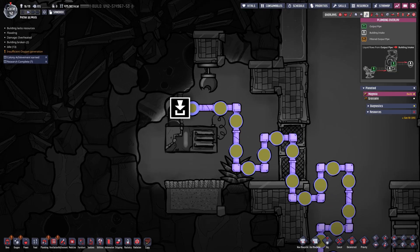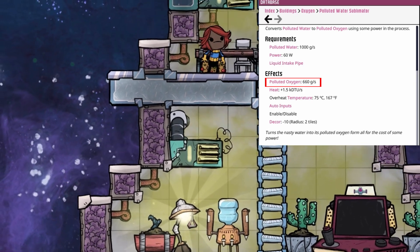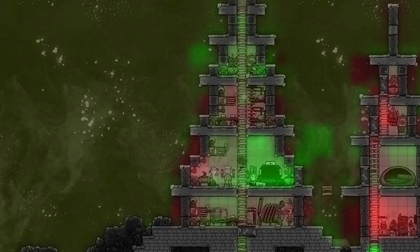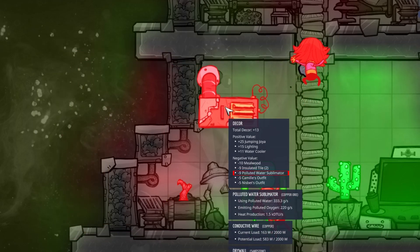Once the polluted water is delivered, the machine will start up and dump 660g of polluted oxygen per second. For that, the machine will use up 1kg of polluted water per second. The decor penalty is minus 10, or minus 9 if built out of better materials.